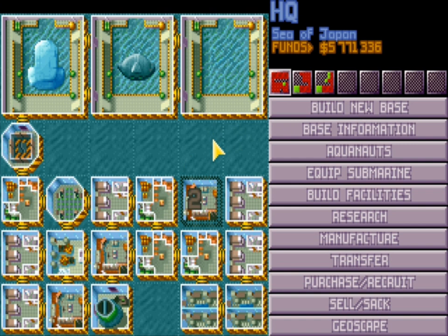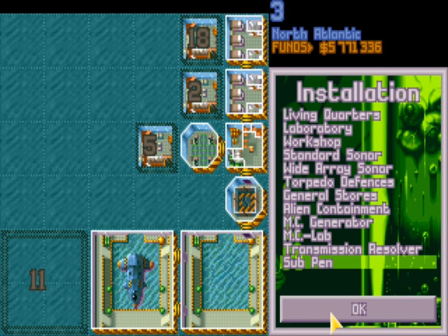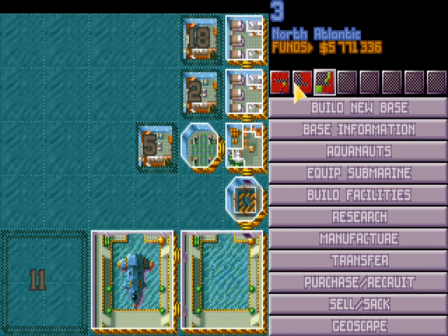The final type is the interceptor base slash sonar detector base. Their purpose is simple: you place a transmission resolver, wide array sonar, or standard sonar — whatever you have available — plus general stores and a couple of sub pins. They just intercept alien activity. These bases attract the most alien attention and will most likely get attacked, so make sure to keep a couple of guards there to defend the place.